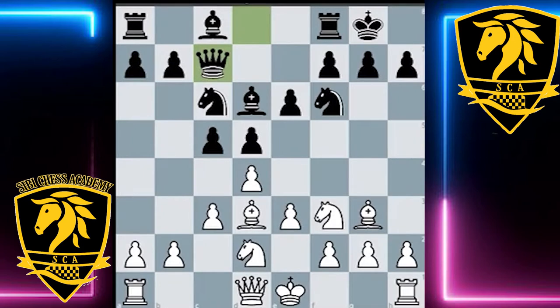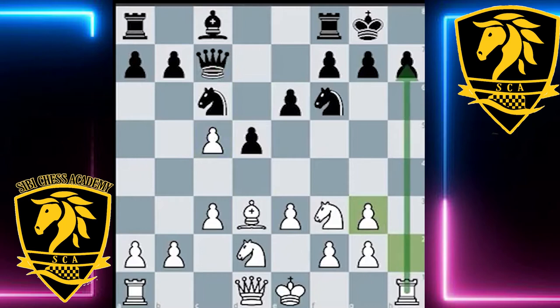The best move is simply to win the free pawn: dxc5. Because the bishop is pinned to the queen, the bishop cannot recapture on c5. And of course if bishop takes g3, h takes g3, White is up a happy pawn and also happy to open the h-file. This looks like a great position for White going forward in the middle game.